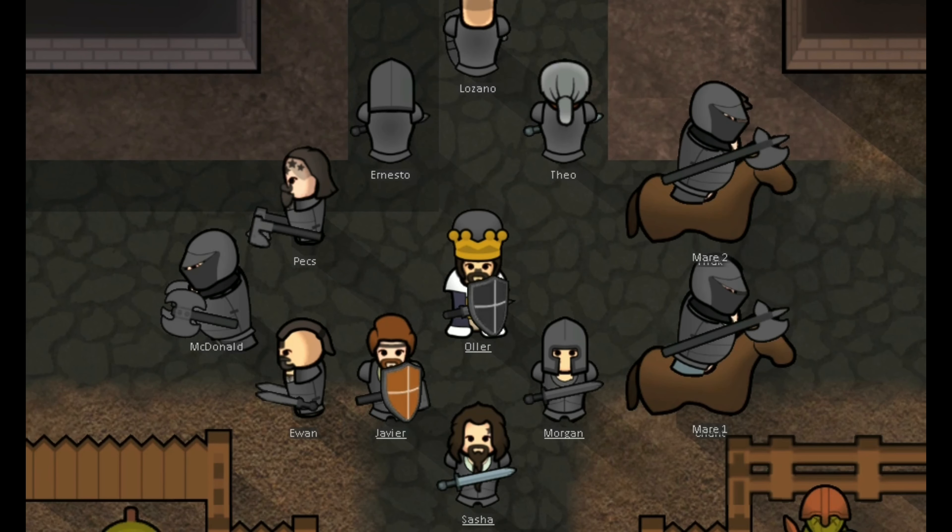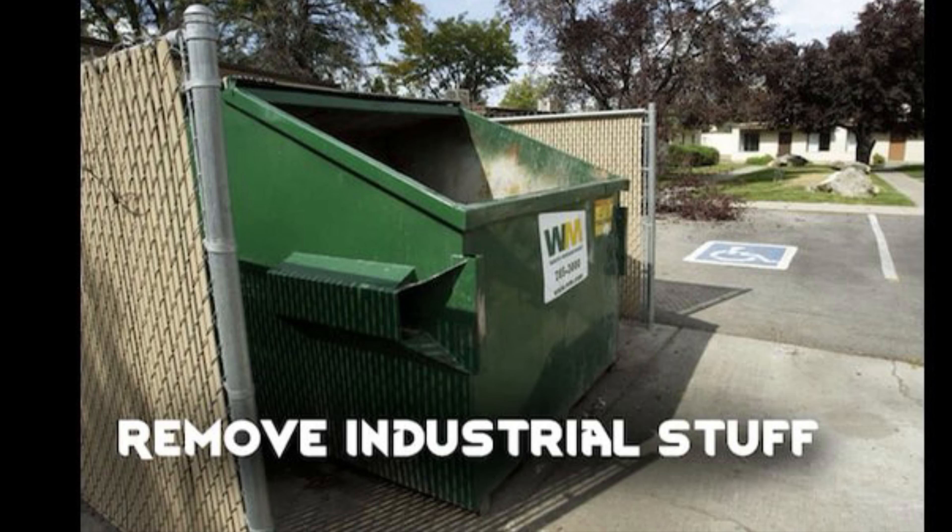Here is how to create the perfect medieval playthrough in RimWorld. First of all, you would need to install a mod called Remove Industrial Stuff.